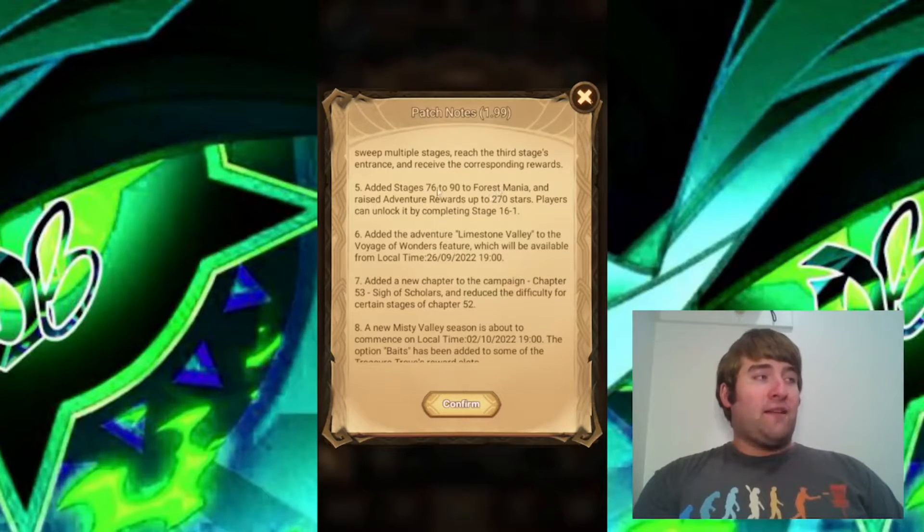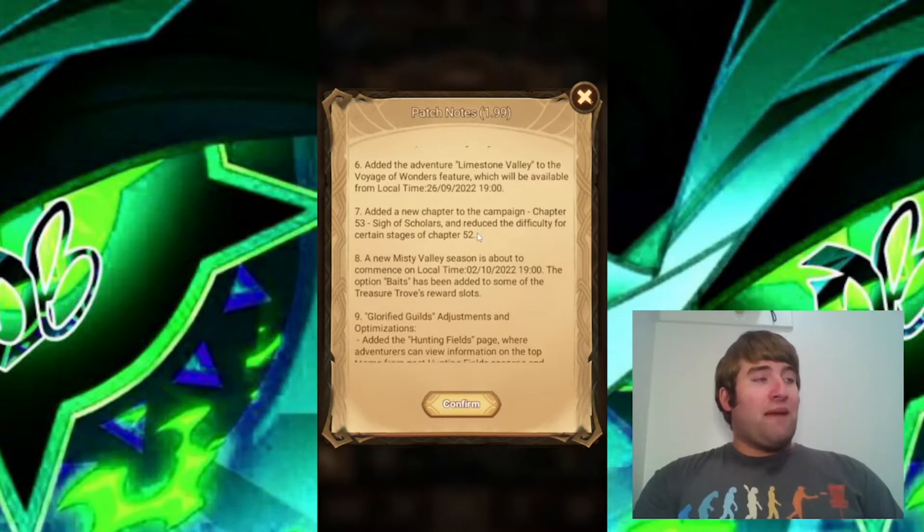Added the event Adventure Limestone Valley to the Voyage of Wonders feature, so once again adding another Voyage of Wonder. Also added a new chapter of the campaign — chapter 53, Sigh of Scholars — and reduced the difficulty of certain stages of chapter 52. We're already at 53 chapters.